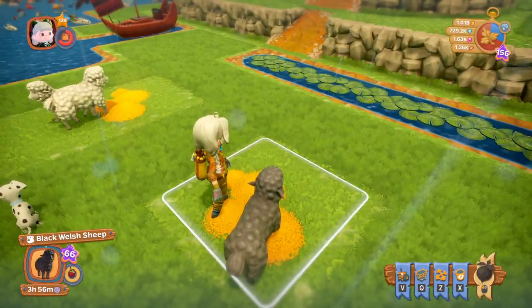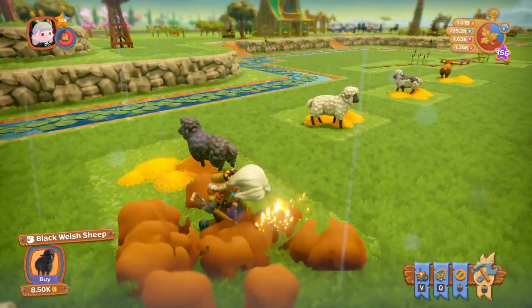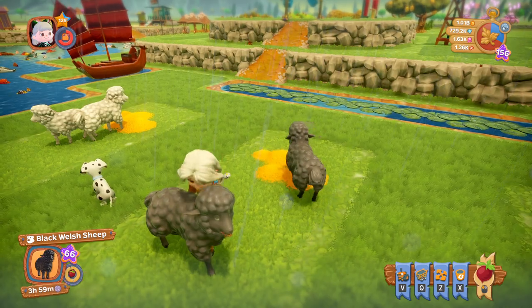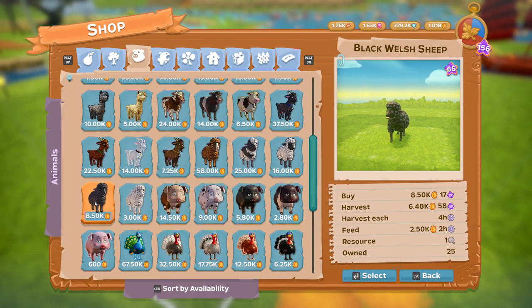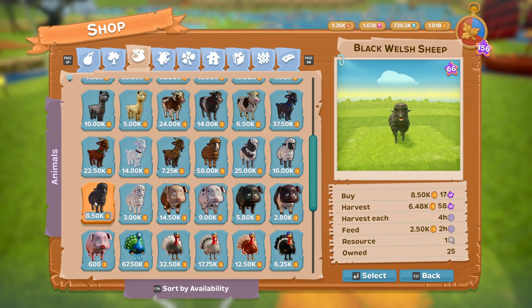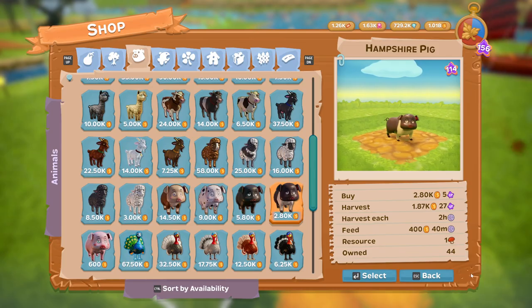This one is the Black Well sheep. This one costs you 8,050 coins, and again you harvest it every four hours. It's available at level 23.